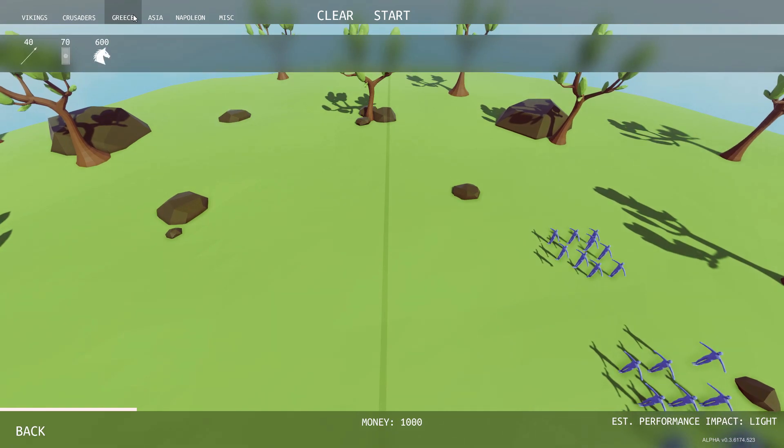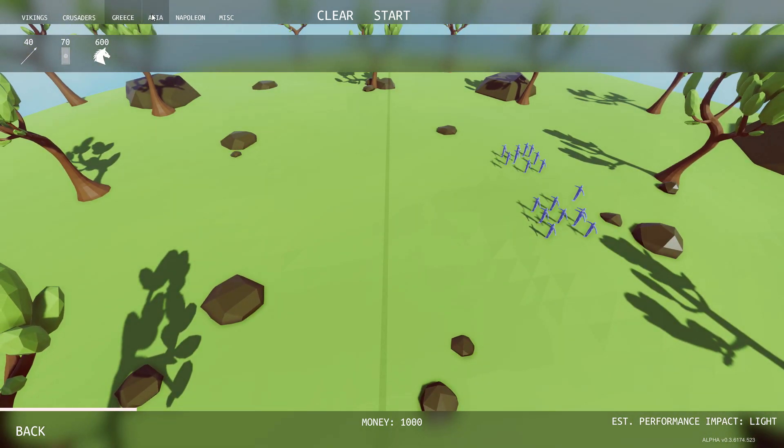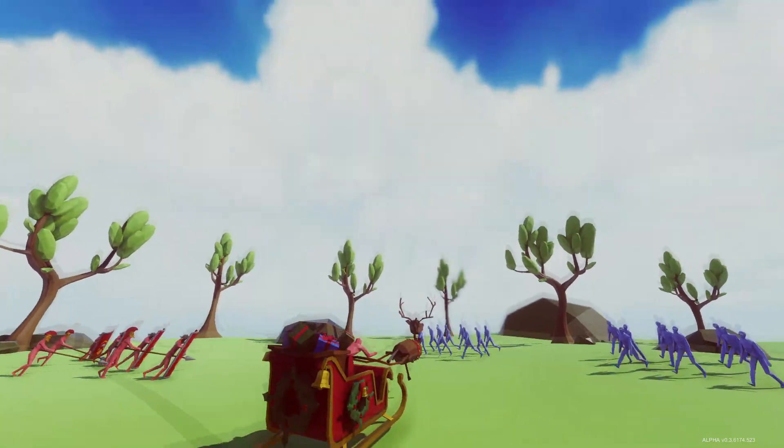Now it's more of the same, just more peasants. We get a thousand bucks since we just totally obliterated those guys with head butters. Let's try something else — let's put down a chariot, and let's back it up with — you know what, let's go straight Greek for this. I'm gonna do a couple of shield men like this, and then we'll do three pike users. That uses up our money completely.